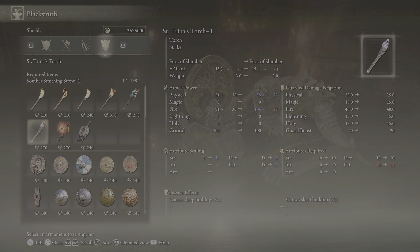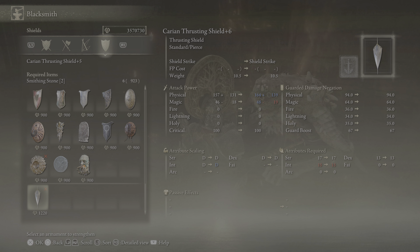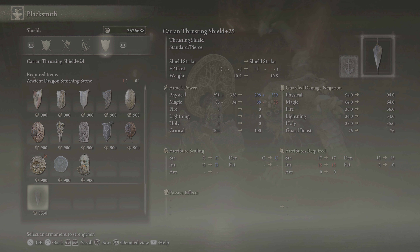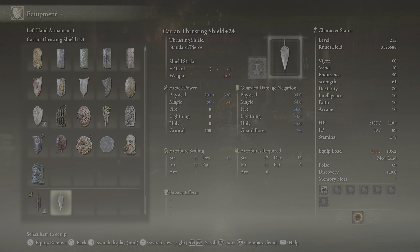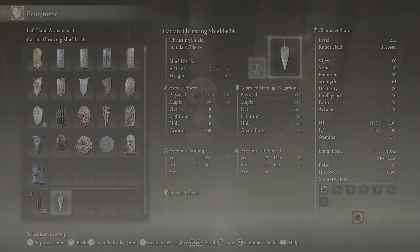Real quick — it's a shield, and it upgrades with Smithing Stones. I want to compare the guard boost capabilities. This one has 79 and it's one of the best shields in the base game, and this thing gets 76, but you can two-hand it. It has C/C Strength and Dex scaling, actually the same damage pretty much — 291 plus 320. And if you have Int, it's better. Holy cow, that thing's going to be insane.